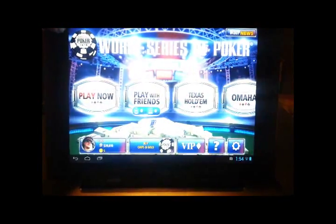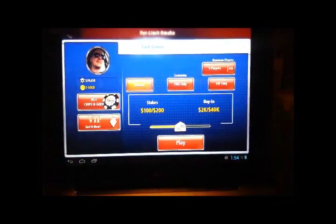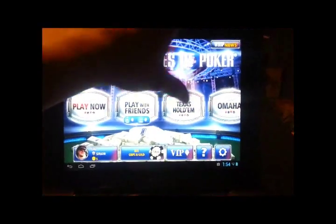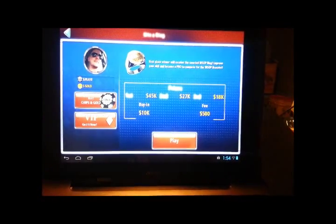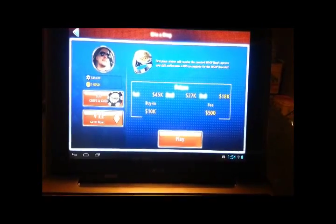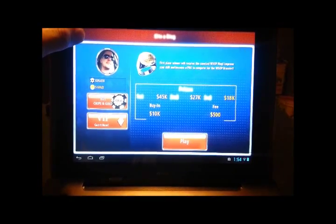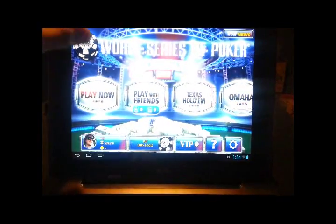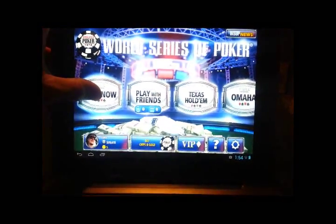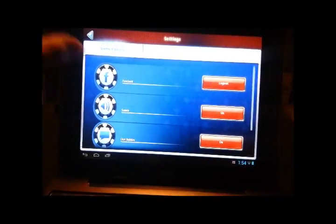You can set minimum stakes, maximum players, speed, and exclusivity — for instance you can play VIP only, though I don't have VIP so I can't do that. You can also make an Omaha table or jump into a tournament. Tournaments are where you win rings, and once you become a pro that's when you start competing for bracelets. Or you can just hit quick play to be thrown into a random game.